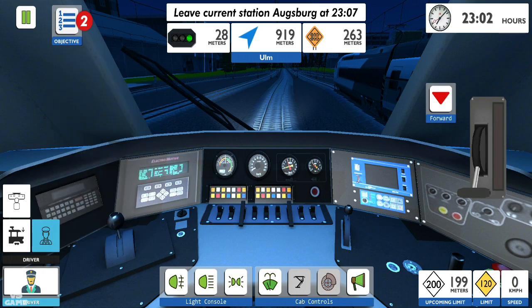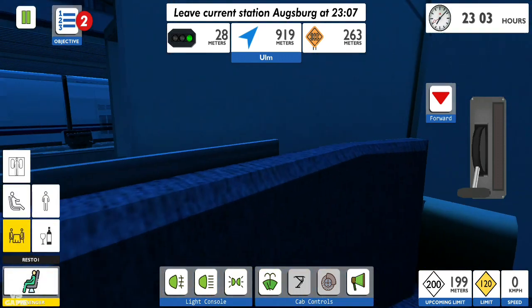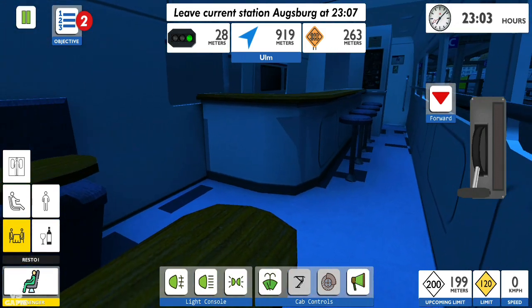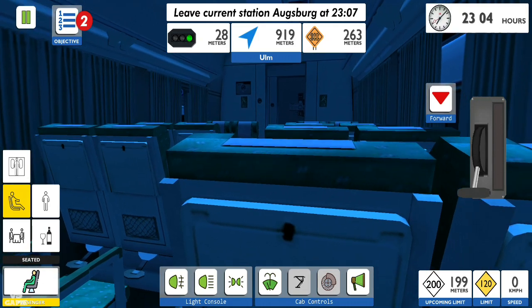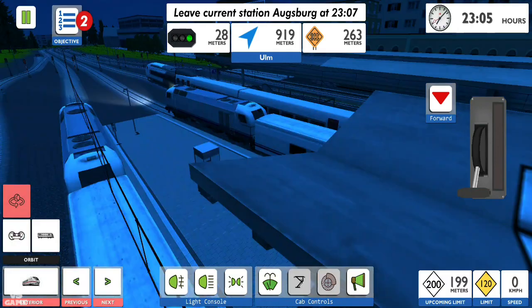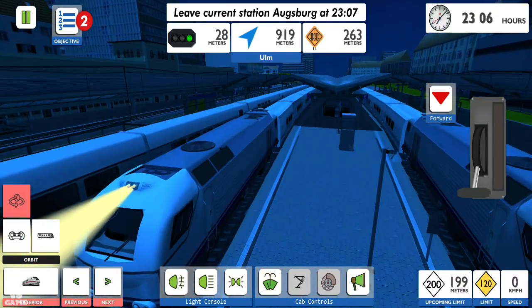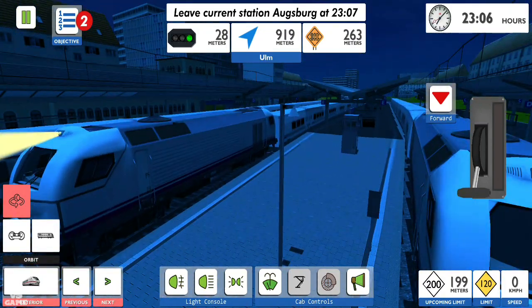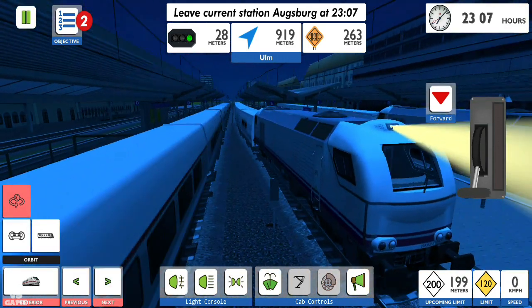Actually, it doesn't work. There's the inside, the bar and everything. So yeah, it doesn't have a pantograph. That's strange. Okay, that's the train.